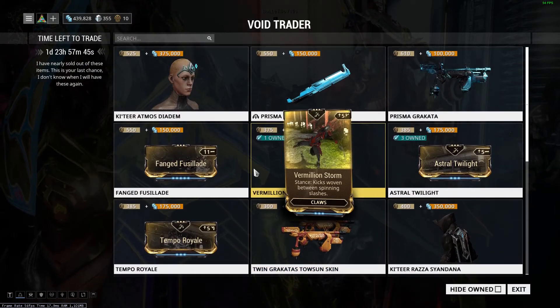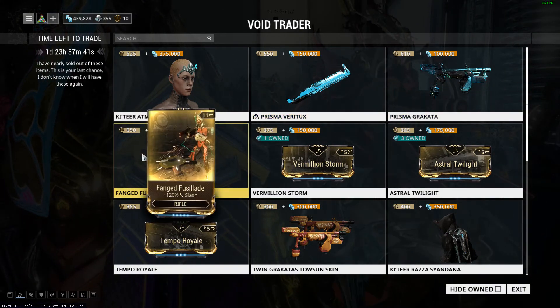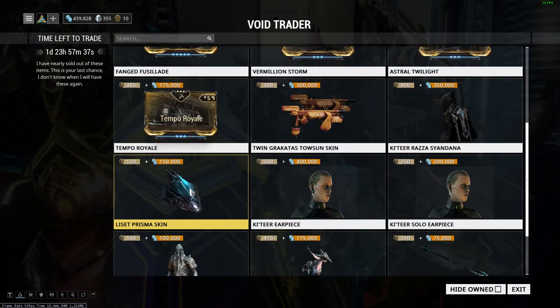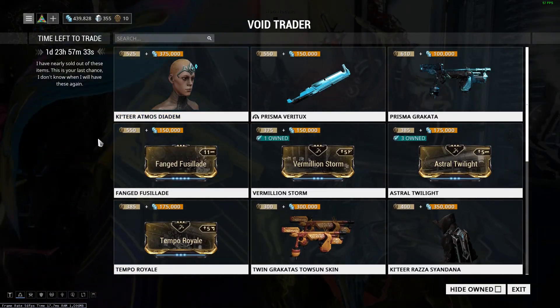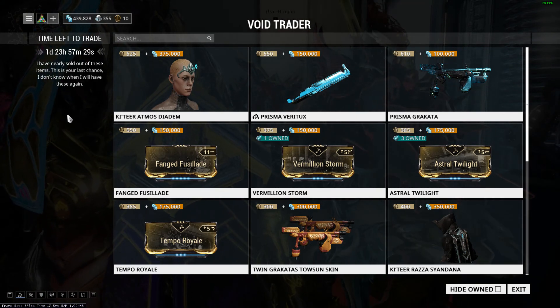So guys, for this week I will definitely tell you to go for Prisma Veritex and Prisma Krakatas, and Frank Fierce Light. I don't think anything else is more worth it this week. So yeah, Baro Ki'Teer has disappointed us this week, but be sure to check it out until next week. Good luck guys, see ya.